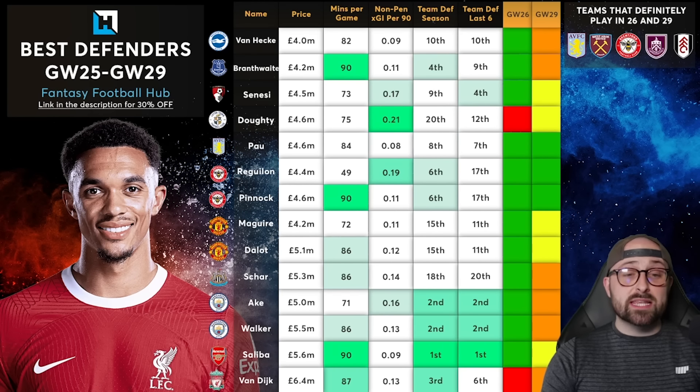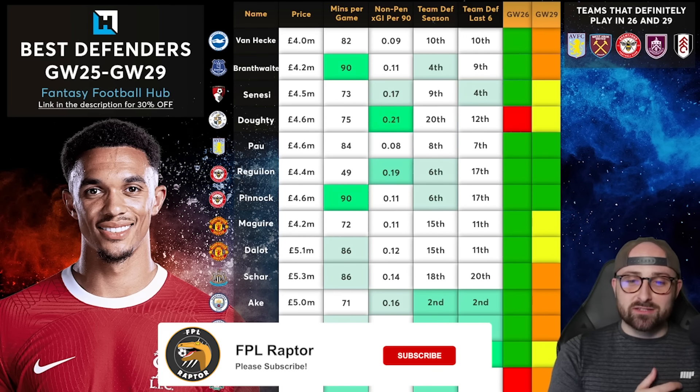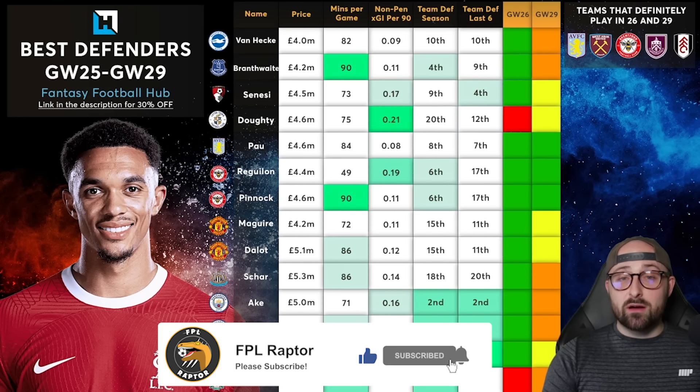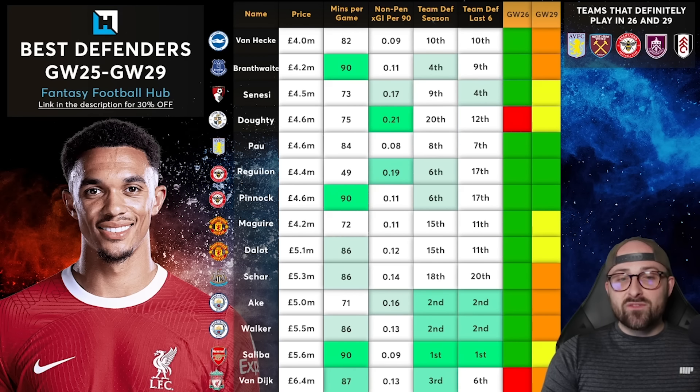Briefly on Arsenal defenders — Saliba or Gabriel. It is still potentially worth bringing in an Arsenal defender because they are the best defence in the league this season and over the last six, regardless of sample size. The fixtures are actually really good — Burnley, Sheffield United and Brentford across the next few game weeks. The only slightly weaker fixture is GW26 against Newcastle. They've also got a chance of playing in GW29 if Chelsea lose to Leeds in the FA Cup fifth round, which would create an Arsenal vs Chelsea fixture in GW29. So I still really like the Arsenal defence and if you don't own one, I'd definitely look to bring one in.